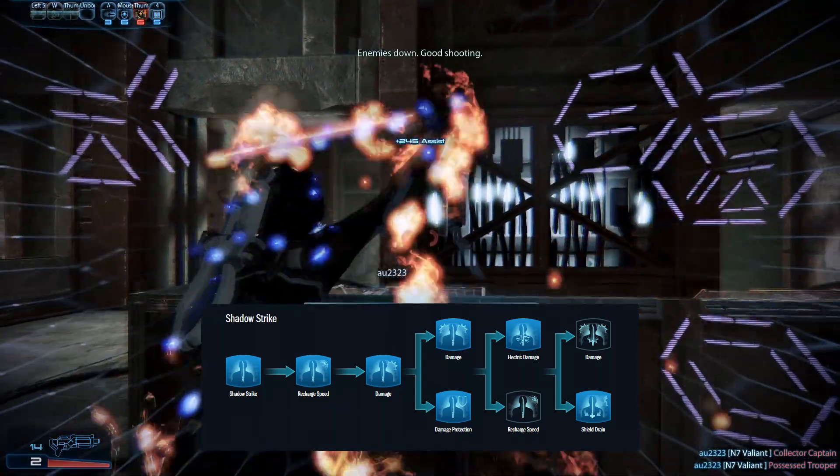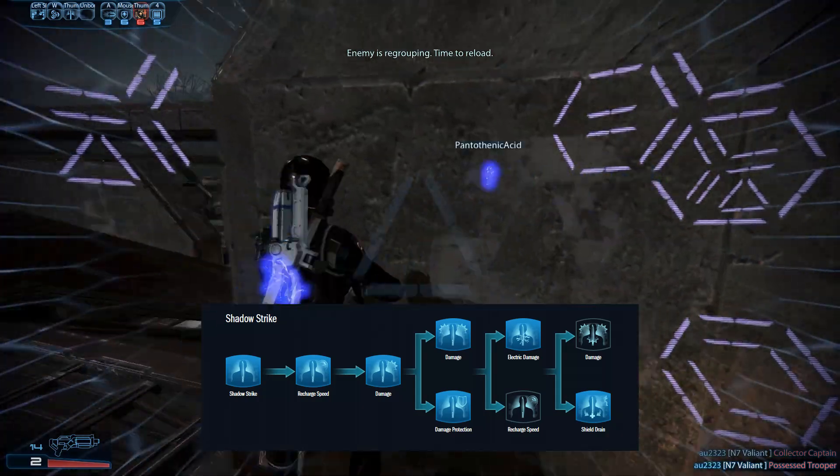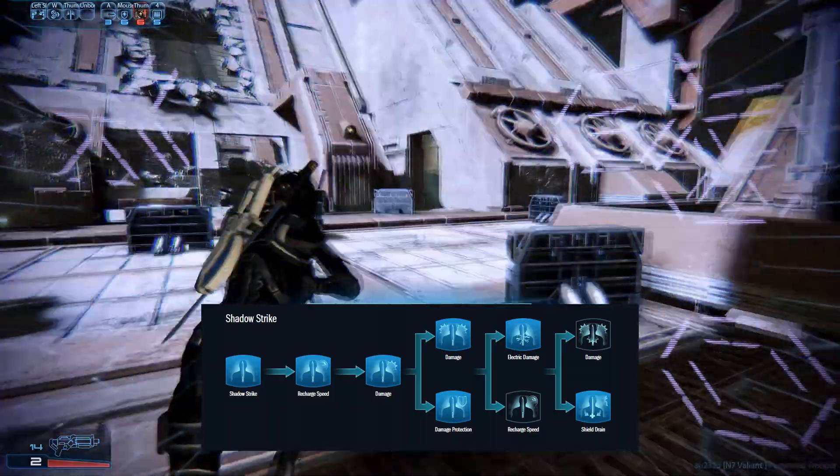Damage over time is the correct choice on Rank 5, and Shield Drain is heavily encouraged on Rank 6. On Rank 4, damage is usually preferable but not necessary.